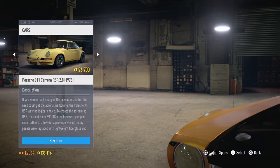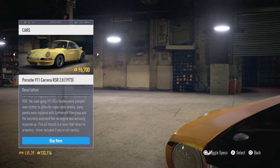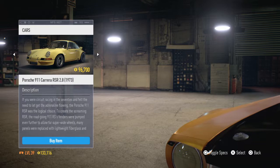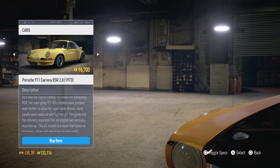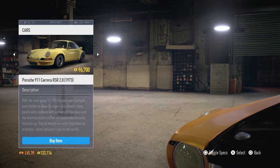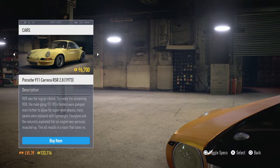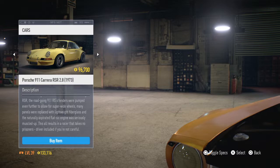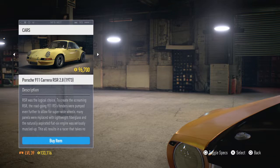Another thing you want to buy, especially if you have the money, is the Porsche Carrera — a Porsche 911 Carrera RSR. You might think it's old and it's gonna suck, but you're wrong, because this car is actually insanely fast, especially when upgraded. People who've played this game will recognize it as Nakasan's Porsche, just a stripped-down version, but this time you can actually upgrade it. If you put a 15-pound bottle of NOS in it, turn it to powerful and not duration, that thing will fly.